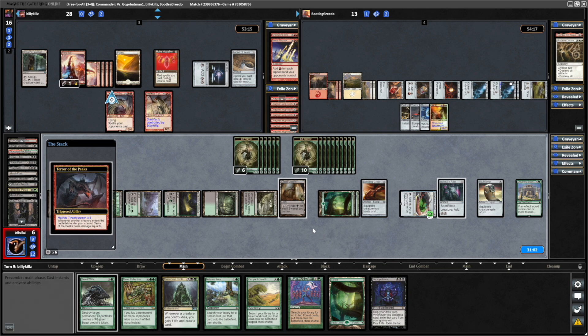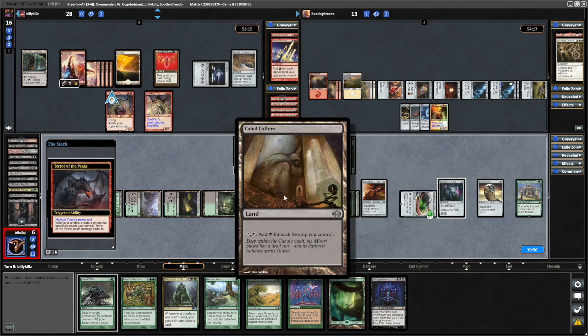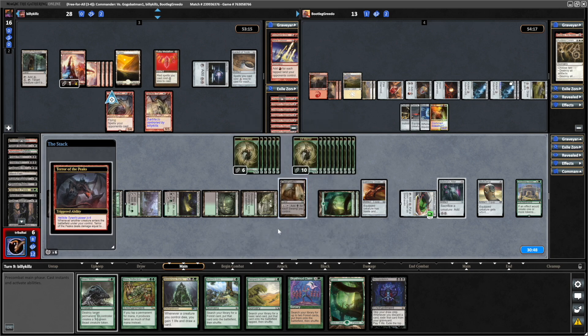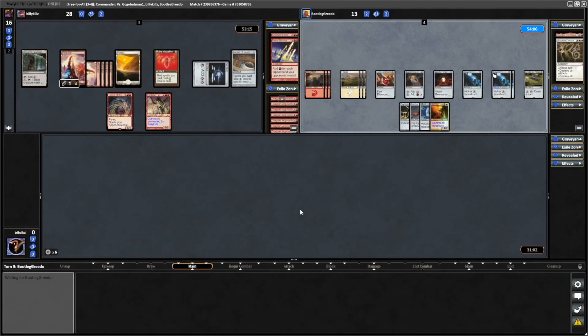Nothing we can do — we'll just take the damage. Hurt a little bit by having the Cabal Coffers as well, although it didn't really hurt us — we just played it at the end there. Maybe if we'd had a Forest instead of the Cabal Coffers, we could have blown up the Terror of the Peaks instead, and that would have kept us in the game. Just drawn into things in slightly the wrong order. But it was still a strong showing for Belladros, so I'm happy with that.